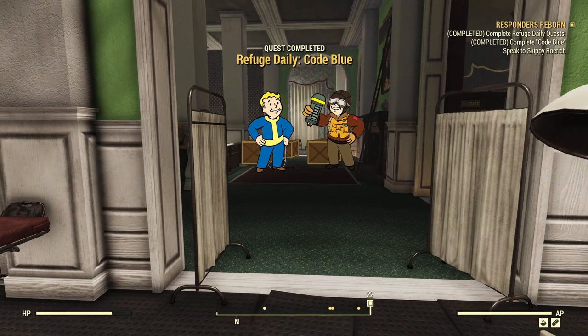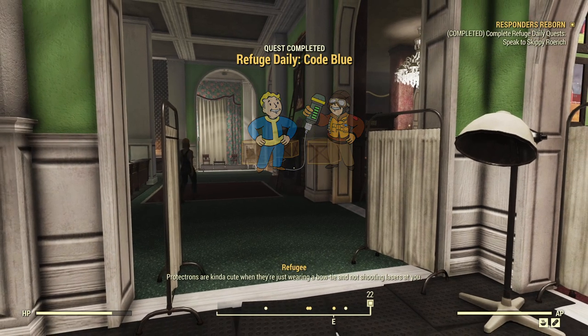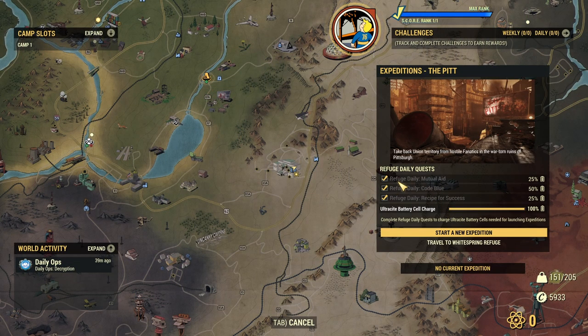However, there's a couple of other things in the Refuge to do first — at least on this first run-through — and there's another alternative daily that I do want to show you first. Looking at the pop-up on the map, you can now see we've got 100% charge, all the dailies are completed, and that's the option there to pick a new expedition should we want to. We'll get to that in just a minute.